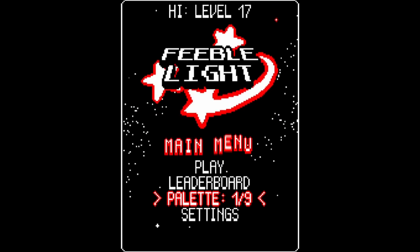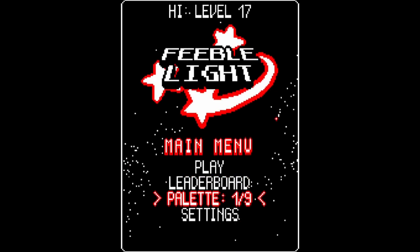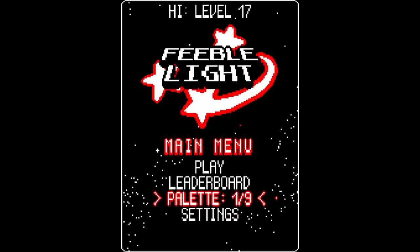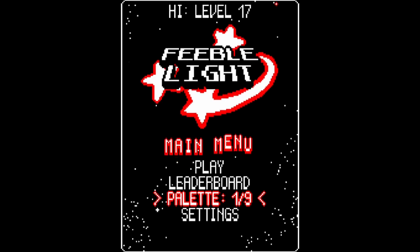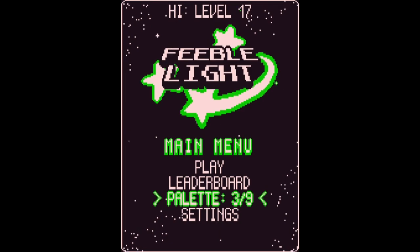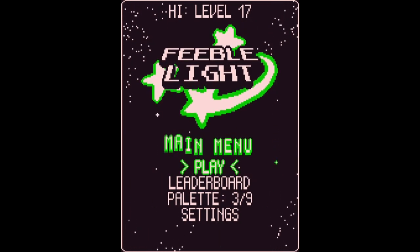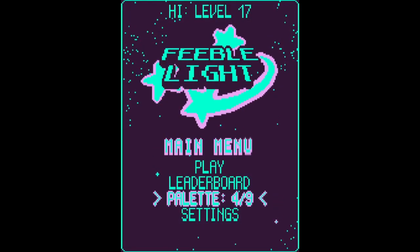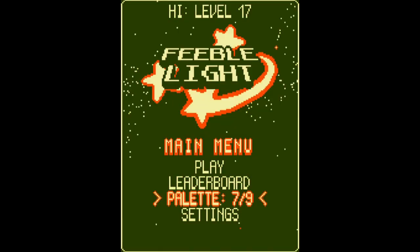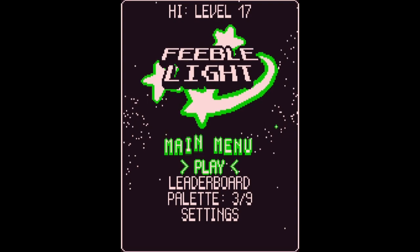Here we find ourselves at the main menu for Feeble Light. The game starts with one color palette the first time you fire it up, but throughout the course of your gameplay you'll be able to unlock additional color palettes. I'm partial to the color green, so palette 3 is the one I'm going to show off the gameplay in, but there are some really fun ones — some are more cotton candy-esque, some great yellow themes, a really nice amber.